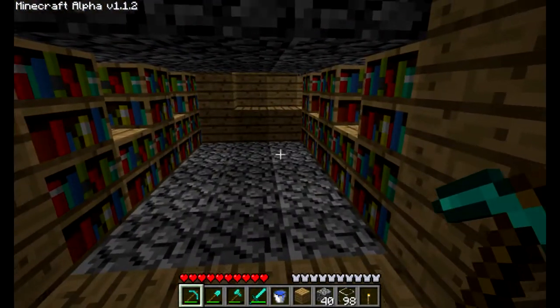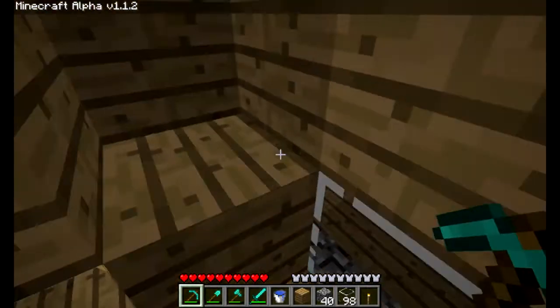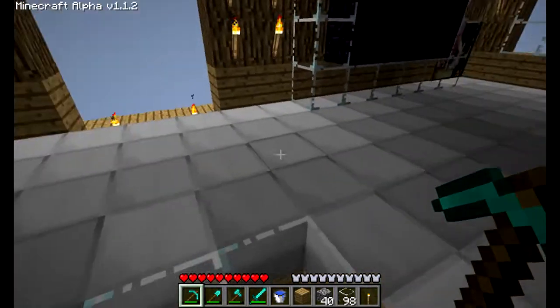So if you go up this ladder you have a little book room, rather. Go up the spiral staircase and you'll see I have an iron floor.